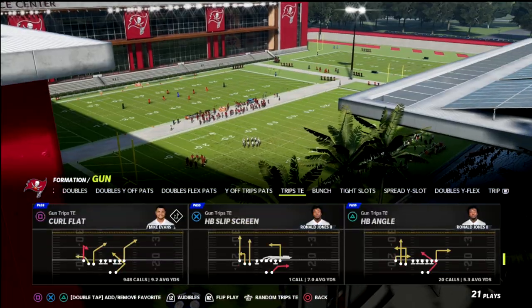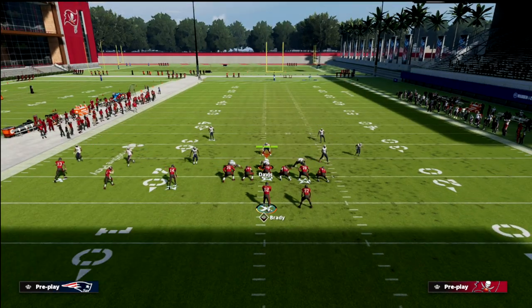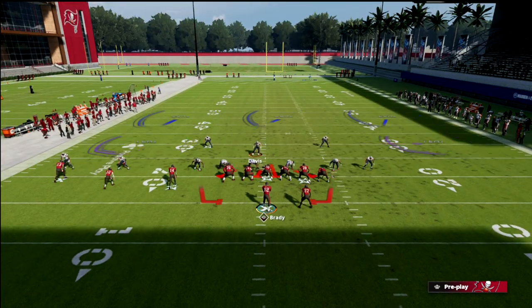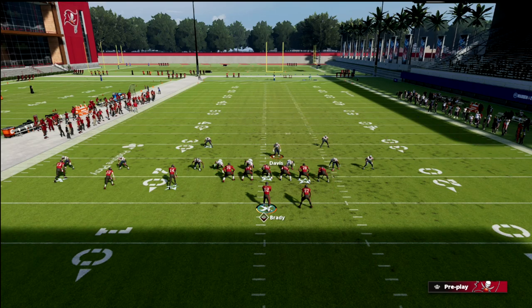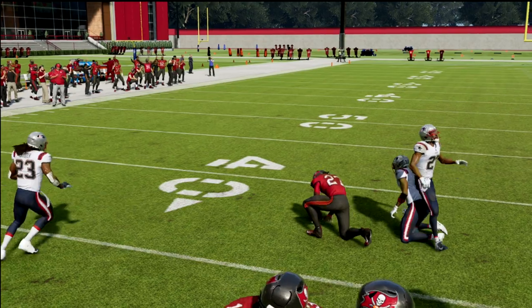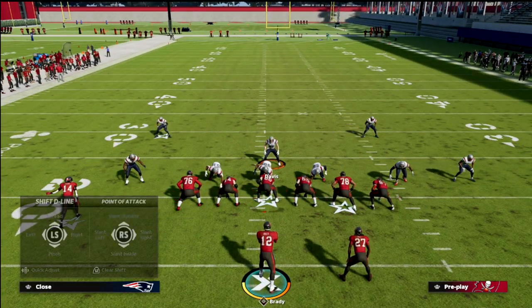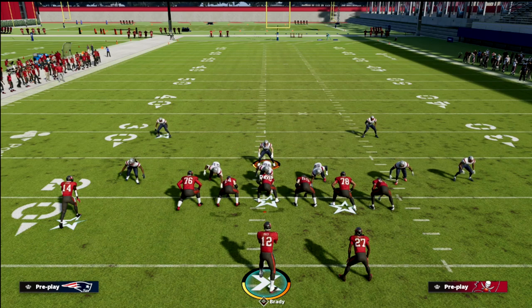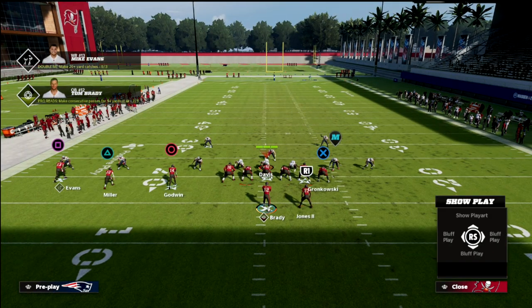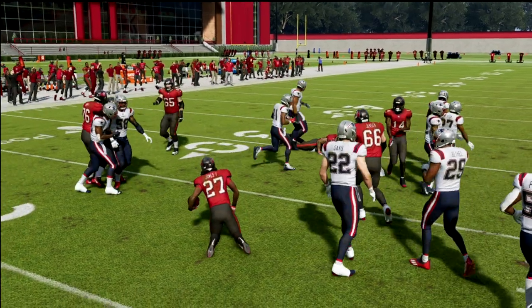The number one run we're talking about today is the 45 Quick Base, and it's much better when you run it to the left — with your Trips to the left side of the screen. What you'll notice with Quick Base is the guard is going to pick up their user almost every time, making it really difficult for them to shoot the gap. They can't shift, overshift, or undershift — they have to stay in a base alignment. If they don't, you're going to hit them with base, especially against the 3-3-5 wide.